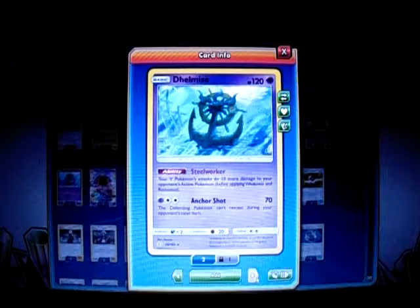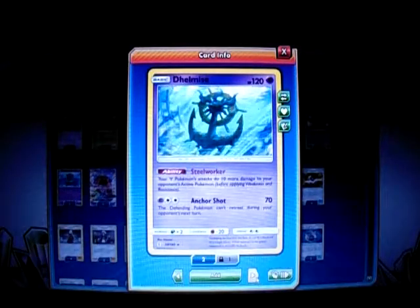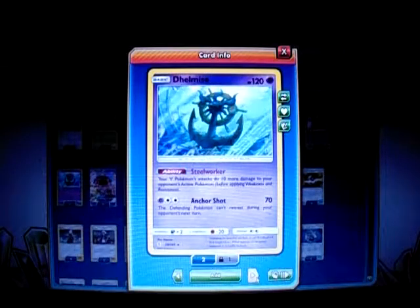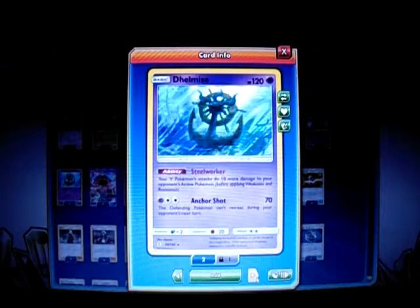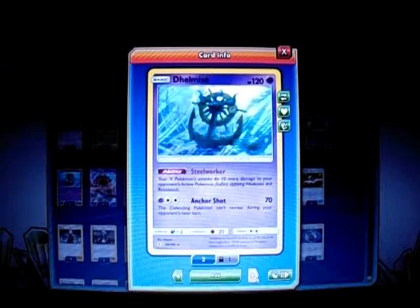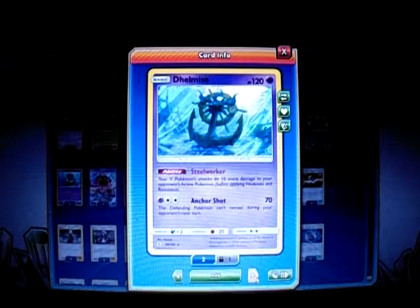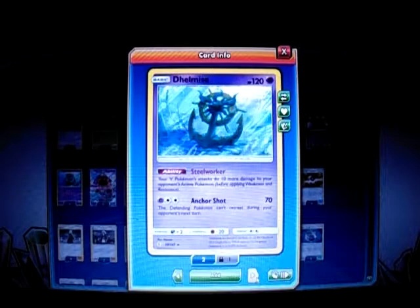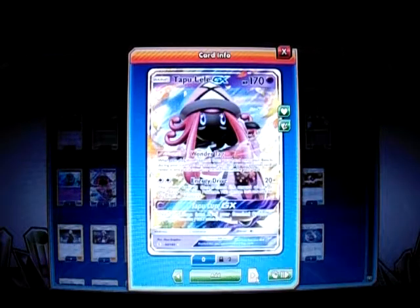I play 2 Delmise — 120 HP, Basic, Psychic type. It has the Steelworker ability: your Metal Pokemon do 10 more damage to the opponent's active Pokemon. So you can get a one-shot on Sizzle. With two Delmise in play, that's 20 more damage to my Scizor. Or Cross Cut does 210 for Zoroark. The Psych Attack for Psychic and Double Colorless is Anchor Shot — 70 damage and your opponent can't retreat — but I won't really use it since I don't play Psychic Energy. The 2 Delmise is pretty much a staple.